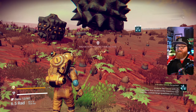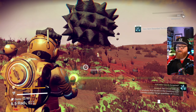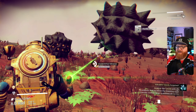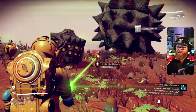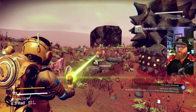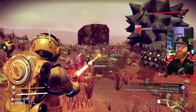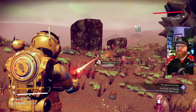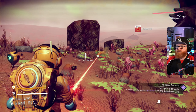One thing I will note that I tested out is you can connect a keyboard to the Switch. So if you want to rename things and have that level of control over what you name everything, the keyboard makes that nice and handy as well. I don't have it hooked up right now, but I did test it and it does work.